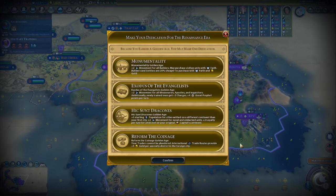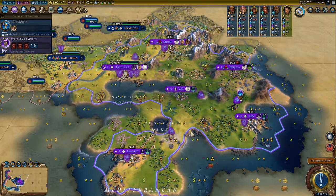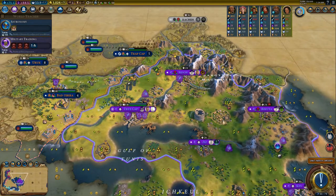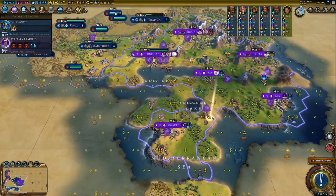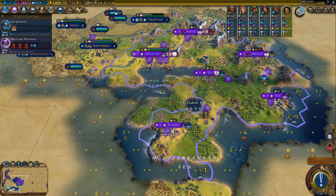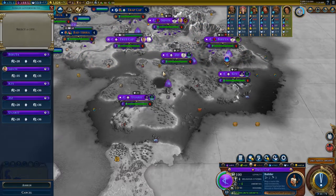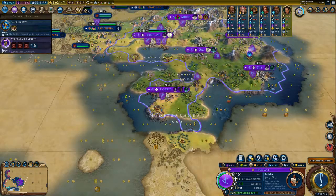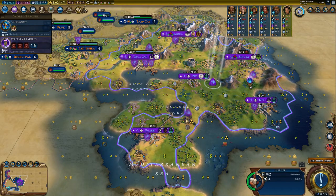And you can get golden age money. The mausoleum would be great in here — let's move down there. Yeah, in Ugarit. Let's move multiple builders down here.